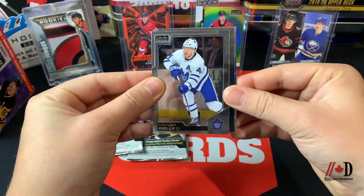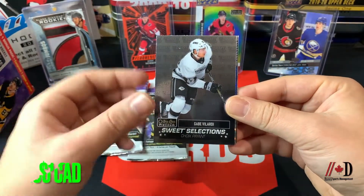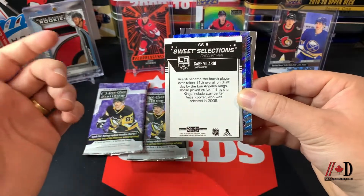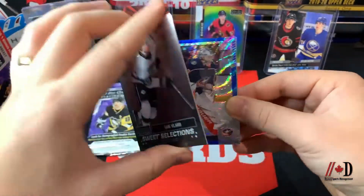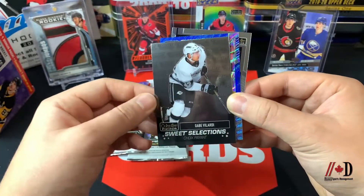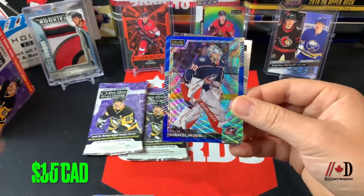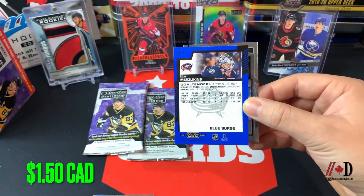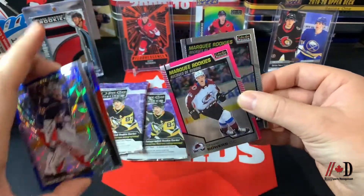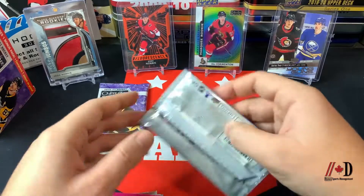Moving to pack three: starting with a Morgan Riley base card, and a sweet selections card of Gabe Velardi. Sweet selections is a new insert this year for rookies — it gives details about when they were chosen on draft day. Really cool insert. Following that up with a blue surge of Elvis Merzlikens, and another marquee rookie of Shane Bowers — we hit his matte pink earlier, and now we have his regular rookie card in this set.